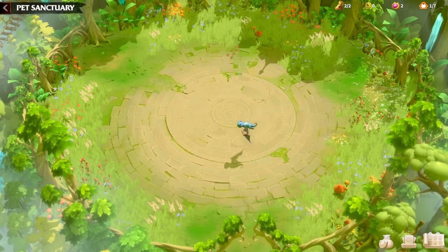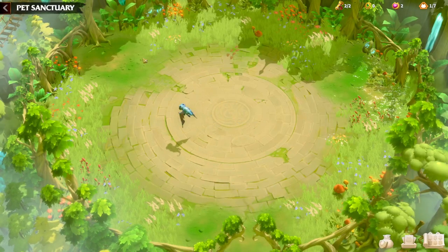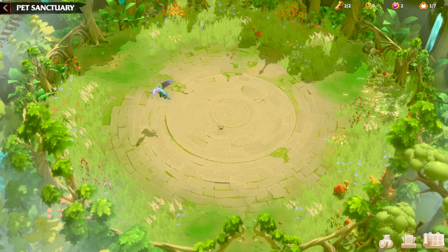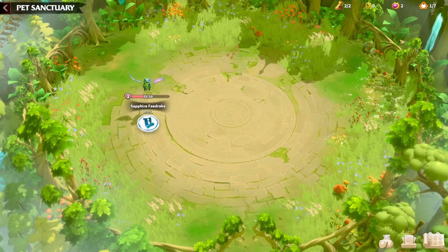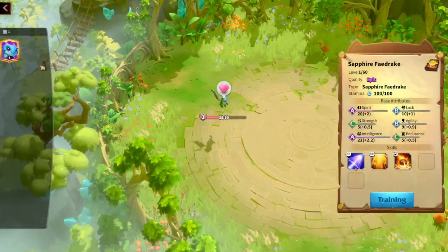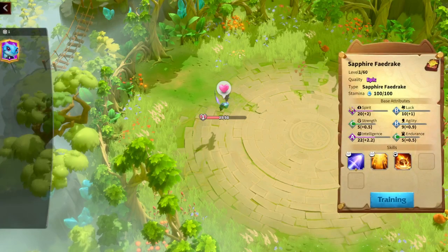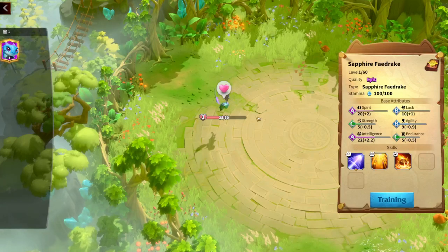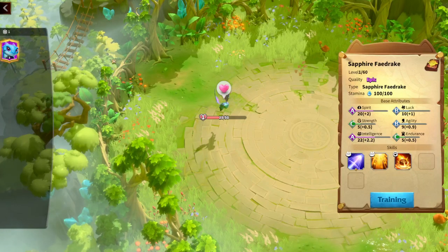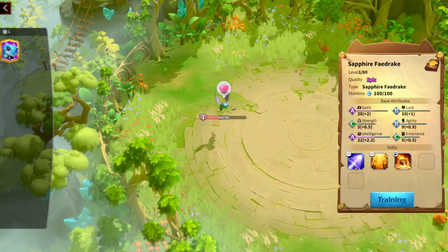Whenever you log in when the update is here, you're going to have a choice to click on four different War Pets. I chose this one — it's called Sapphire Fade Rake. I chose this one because in the small preview photo it was shown that it's a flying unit. I think each of the four pets you can choose from are epic ones. I chose this one because I like that it was flying, and I think flying in this game is pretty cool.